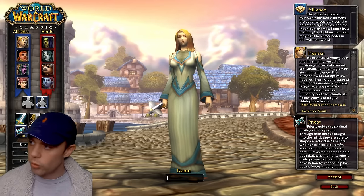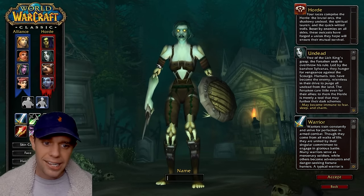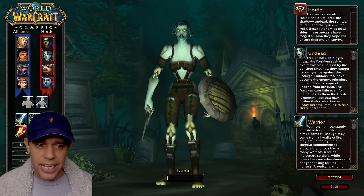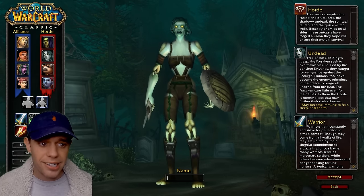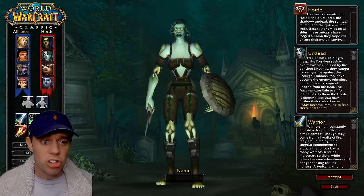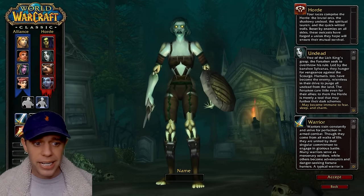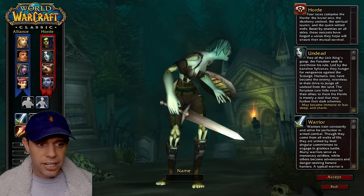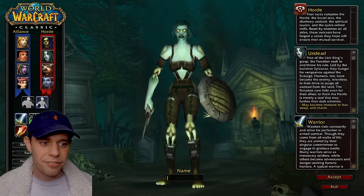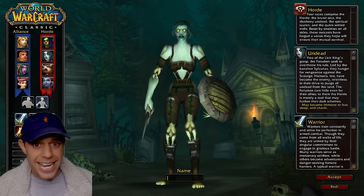Moving on to the Horde races, which are Troll and Undead. Troll has Hex of Weakness, which weakens the target, reducing damage caused and reducing the effectiveness of any healing. At level 20, they get Shadow Guard — you're surrounded by shadows and when a spell, melee, or ranged attack hits you, the attacker is struck instead. Last but not least is Undead. At level 10 they get Touch of Weakness — the next melee attack against the caster deals some damage and reduces damage caused by the attacker. At level 20 they get Devouring Plague, which afflicts the target with a disease causing damage over 24 seconds, and damage caused by Devouring Plague heals the caster.